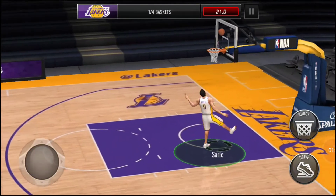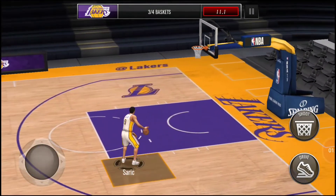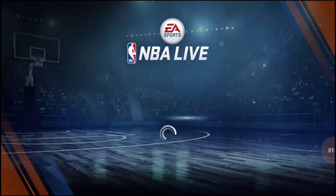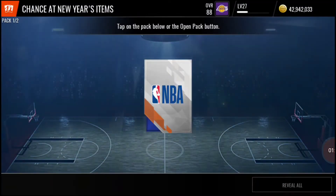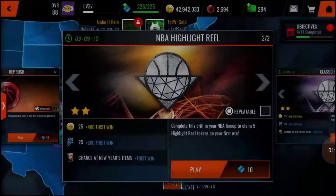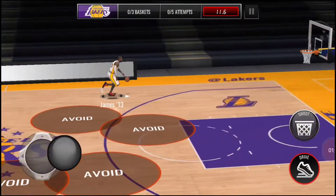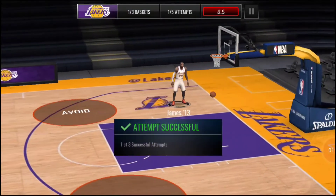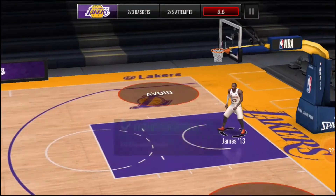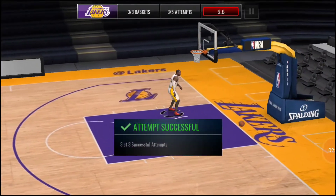I have the gameplay sped up in the background so you guys can see it, but basically these cards themselves are going for like 35,000 coins. At the end of this I get two of them, put those up on the auction house, and complete these live events every couple hours. Over a span of a couple days you're gonna have well over 200,000 coins — even more.